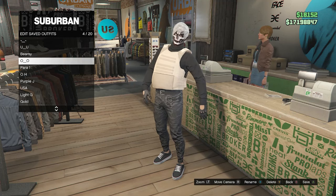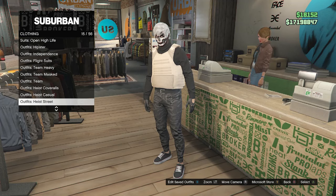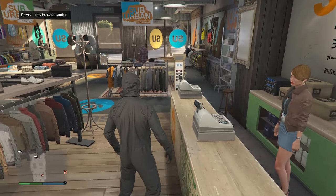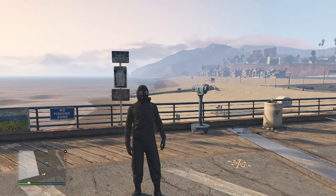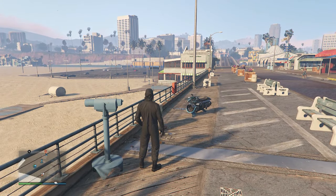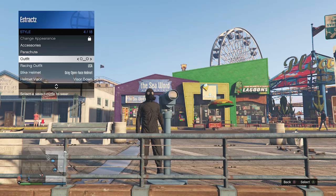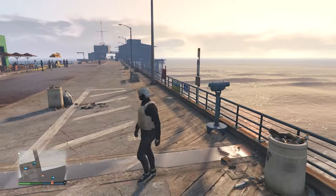Back on edit saved outfits, scroll through clothing until you find heist coveralls on slot 13. Scroll from slot 9 through 12 and equip one with the toxic mask. Back out and head to the pier for the telescope glitch. Run by the telescope, press right on the d-pad, look towards the telescope. Pull up your interaction menu, go to style, and equip the outfit you saved at the clothing store. Walk away from the telescope and the mask will merge with your outfit.